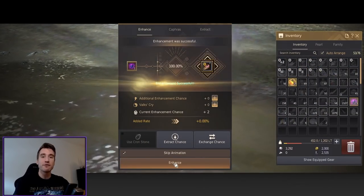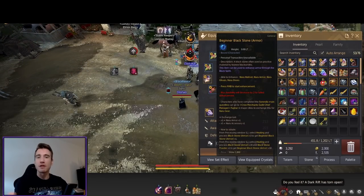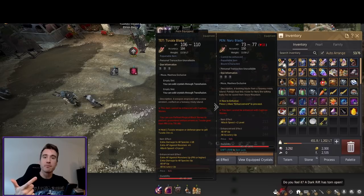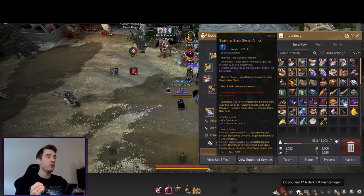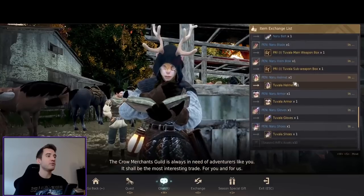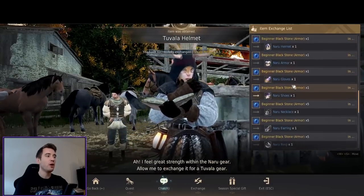We've got a full set of base Naru and we're just going to click all of this to PEN, then turn it in for a backup set of Pride Tuvala. We made a full set of PEN Naru gear using the backup black stones we made along the way. What we're actually going to do is keep some of those, so when we make these into Pride Tuvala we can enhance them. If they keep failing and end up at zero durability, we can just trash it and make a new one — you don't have to spend resources repairing Tuvala gear as long as you have beginner black stones. We turn in a PEN Naru to Fuga under exchange and get a Pride Tuvala piece.